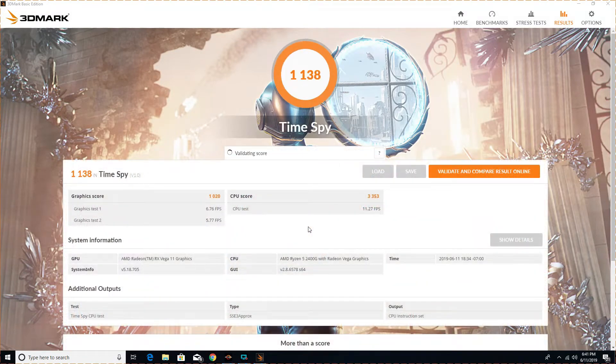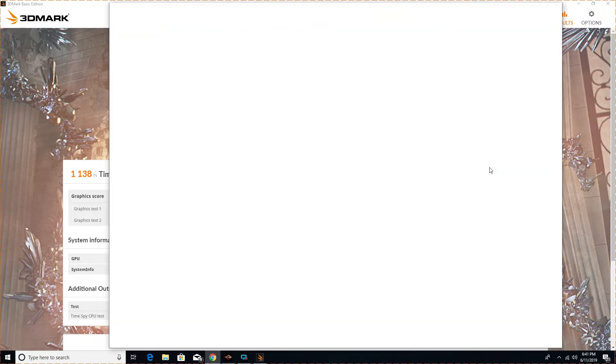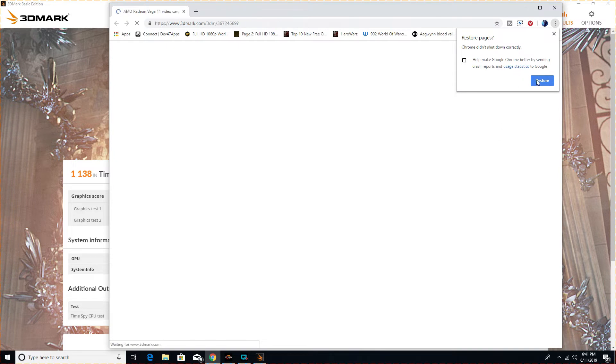You can tell from the test the processor scored a lot better than the GPU portion. We got an 1138 score on TimeSpy, which ends up being better than a notebook computer but not quite on the level of what they classify as a gaming PC.